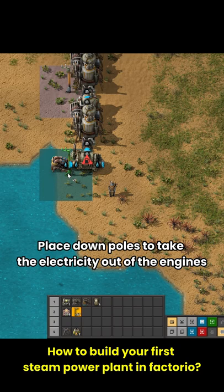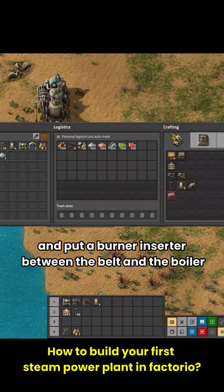Place down poles to take the electricity out of the engines, then place conveyor belts one tile away from the boiler, and put a burner inserter between the belt and the boiler.